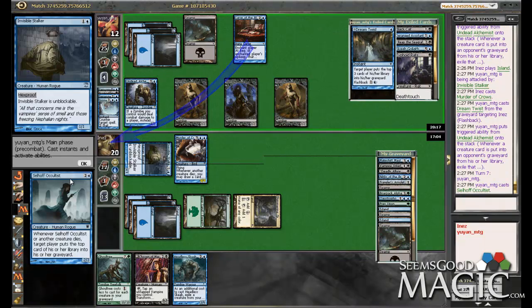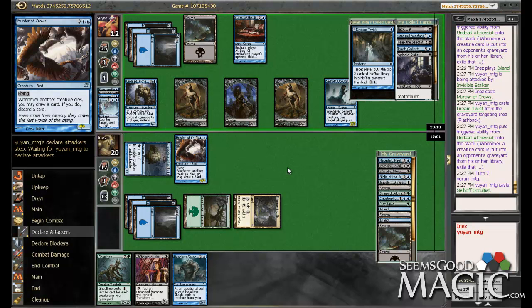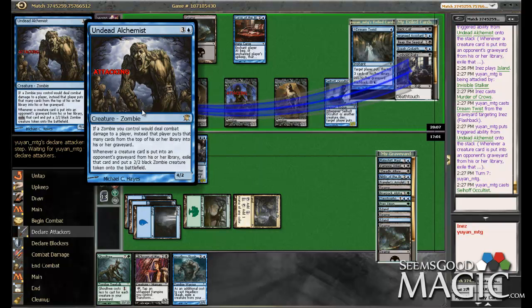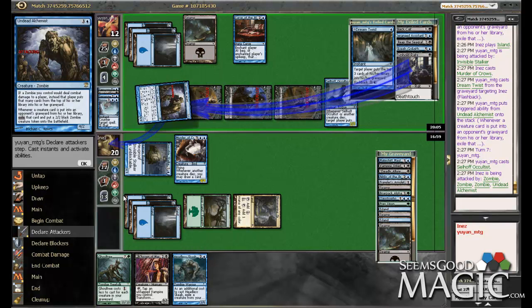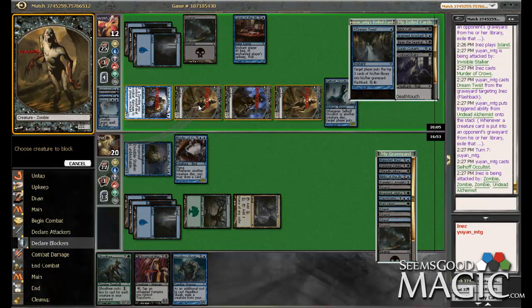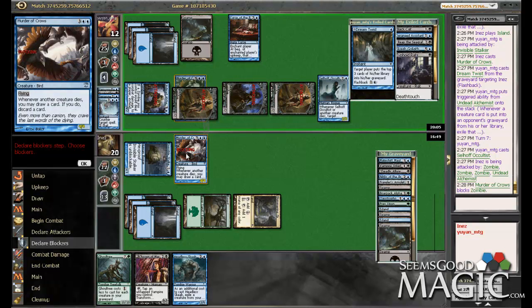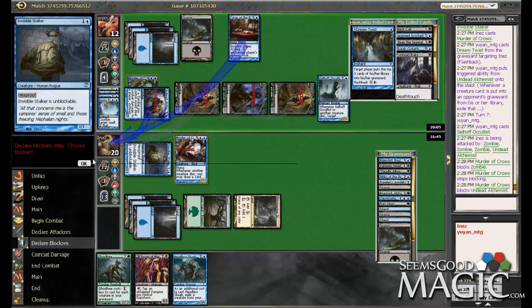He's got a removal spell here, or even more mill — that's pretty dirty. I'm not going to use Murder of Crows ability, because this ability doesn't fuel the Undead Alchemist, but we're already getting milled out so hard I don't think this is going to work out. We have to block here and we're getting milled for eight. I don't even know — can I get milled for eight? I guess we can't, so I've got to block here.